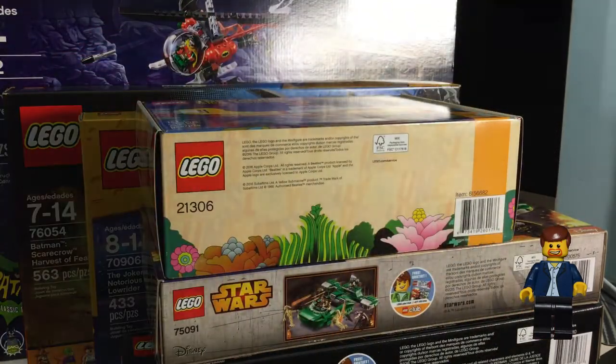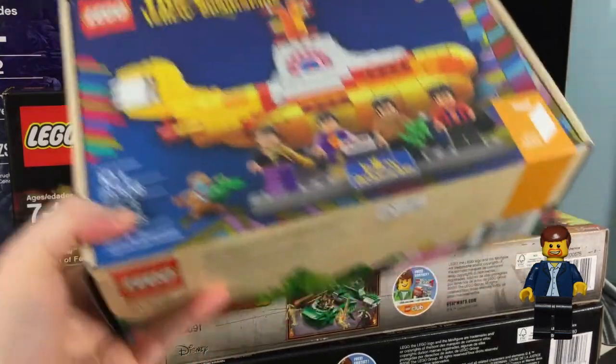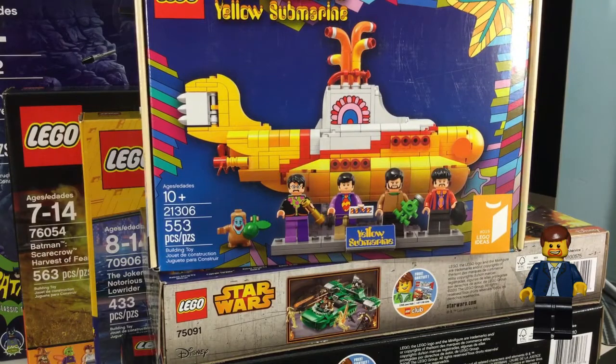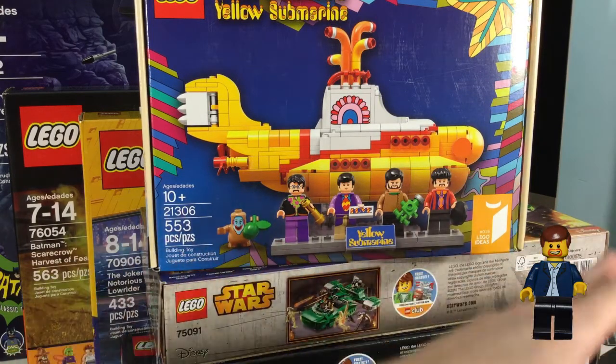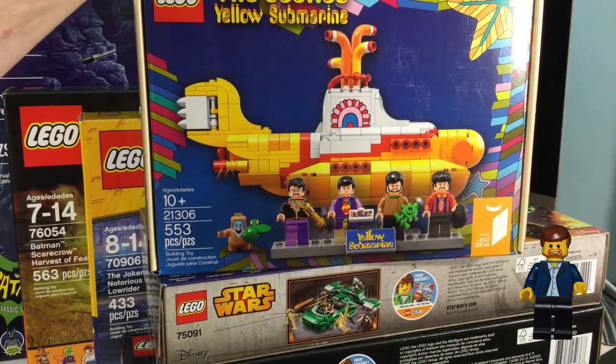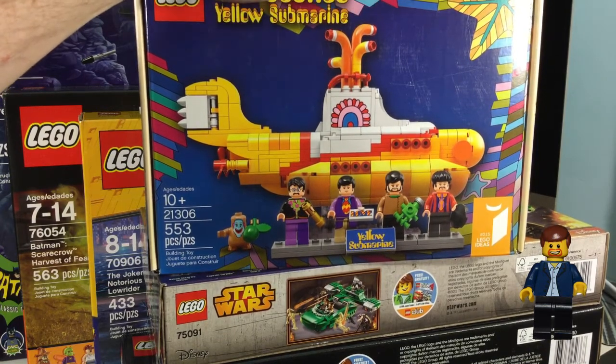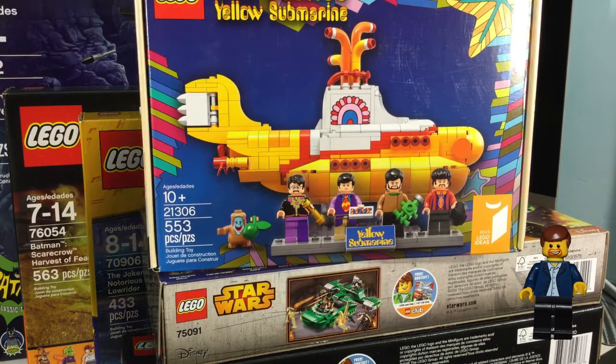Up next, we have a set I've done two videos on — the Beatles Yellow Submarine set, and I absolutely love this set. All minifigs are exclusive, plus this ridiculous looking build. It is phenomenal. This has been discounted quite a bit on Amazon, about 20% off, which is surprising. I have three of them back there, and I'm expecting to do very well with this one.